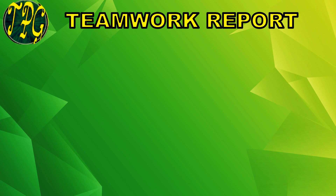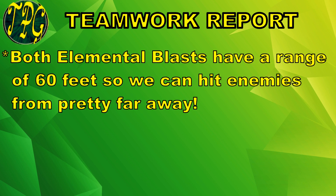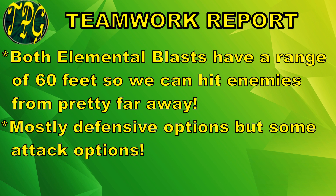For Teamwork Report number 2: this build is meant for support and for hitting enemies that are far away. Remember that both of our kinetic blasts have a range of 60 feet, which means this build can hit enemies even if they're significantly higher above us. And this build can help all of our allies hit enemy weaknesses — not just our Thaumaturge and ourselves — thanks to our fire aura junction as well as Kindle Inner Flame. But a lot of these impulses are going to be defensive options, which is fine because we do have offensive options as well.